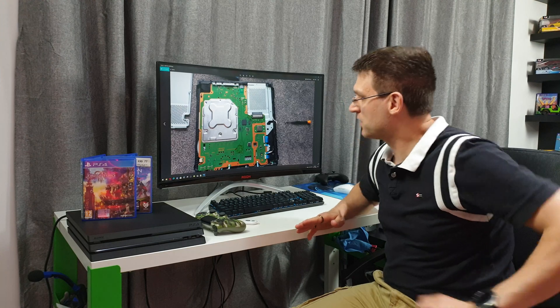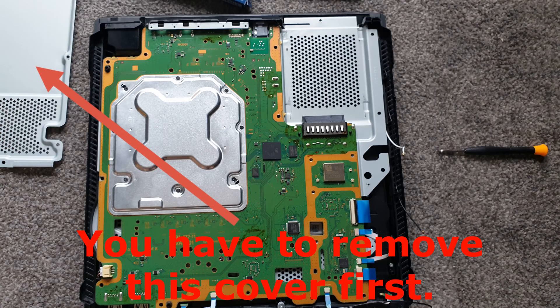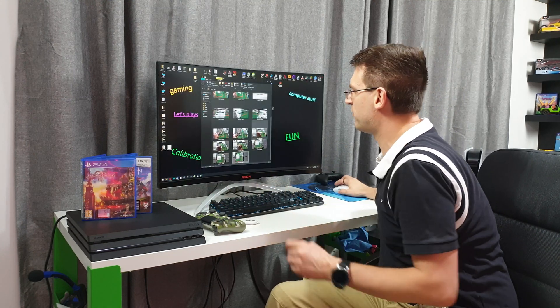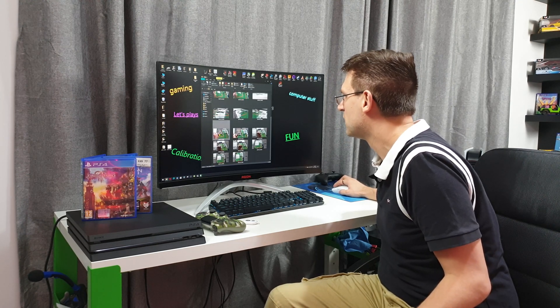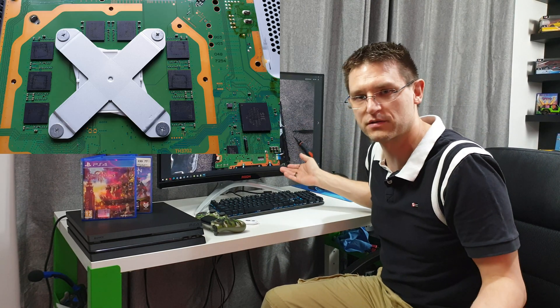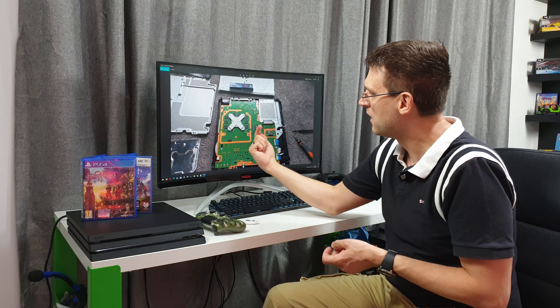This is how your PlayStation should look like when you remove the top cover. We also need to remove this silver cover for the RAM and the CPU — you can see it here. When you've removed it, what we need to focus on first is what I call X.